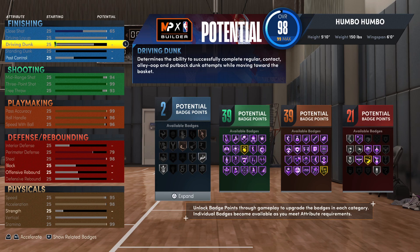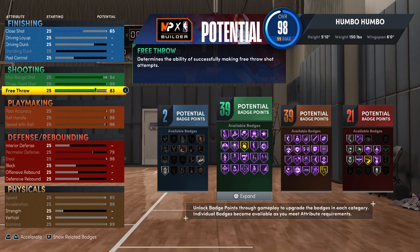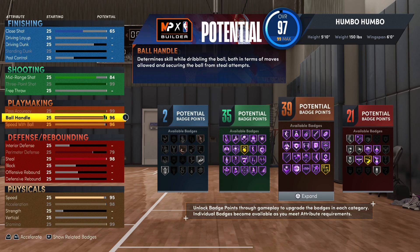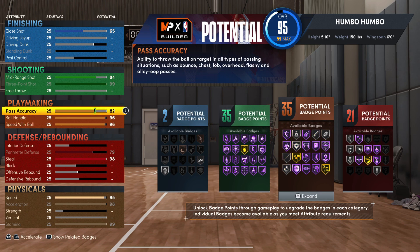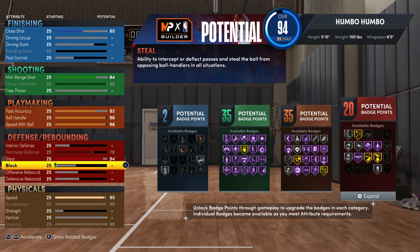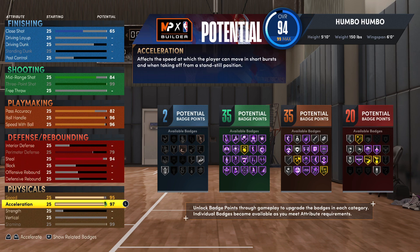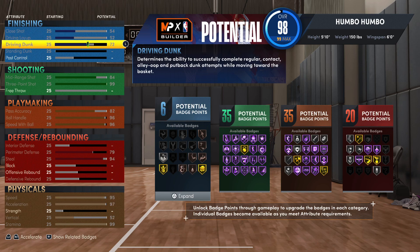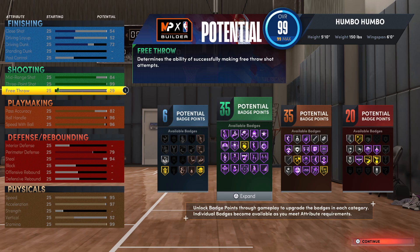Now onto a variation of this build which is going to have driving dunk. You do have to do a lot to unlock driving dunk, but here's what I'd recommend: first drop the free throw down to minimum and drop the mid range down to an 84. After that drop your pass accuracy to an 82 — you'll still have 35 and 35 in playmaking and shooting. Then drop your steal to a 94 and your acceleration to a 97. Also drop your close shot to a 54, and if you throw all of those ratings onto driving dunk you can get a 72 driving dunk and six finishing badges. In my opinion this variation is worse, but that's just because of how I play.